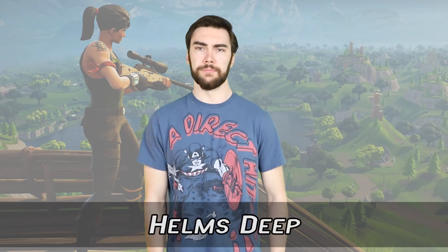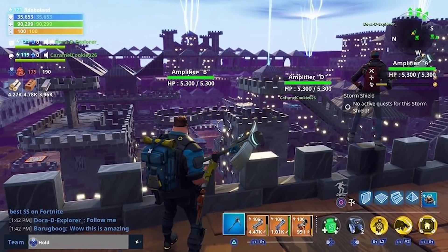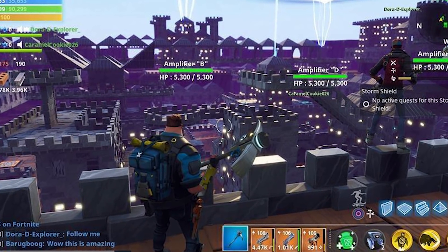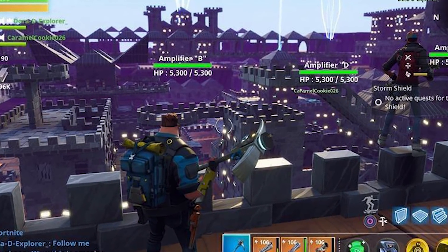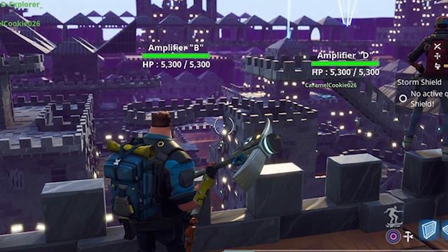Number 10: Helm's Deep. Man alive, this is a thing of beauty. This is a base in the Save the World mode, which means they have a whole lot of time to put together an epic base around their storm shield. And these folks did not disappoint, making an incredible fort with parapets, and traps, and walls — holy crap, I'm still not over how cool it is!